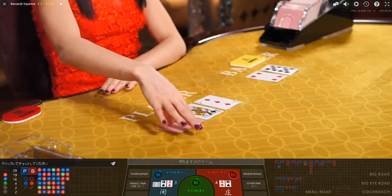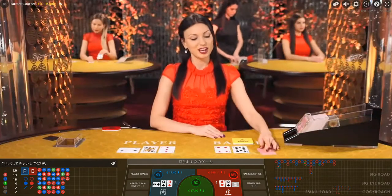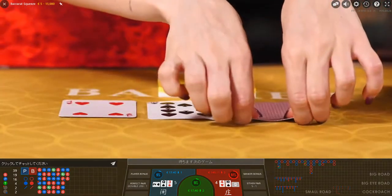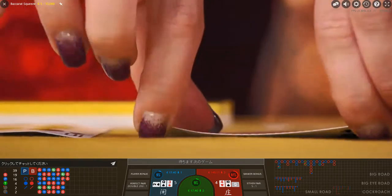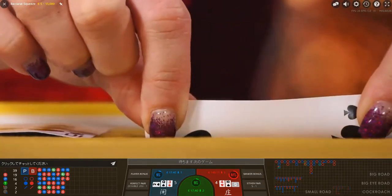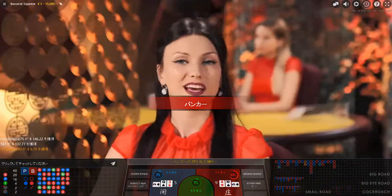Extra card for the player while I hit an additional card to the banker's side. And of course to beat the player's five, bankers need to get a card from two till five. Checking — and there are two pips. Only two sides can give you a winning. Brilliant, you have it: four or five. And of course banker wins with a nine over five.